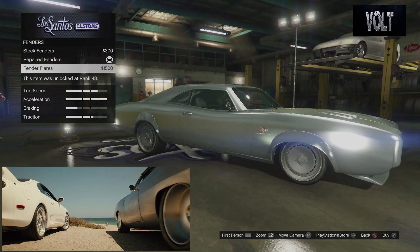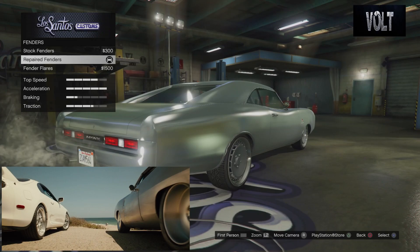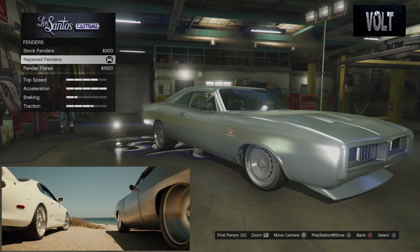After that, we move on to the fenders. You want to go with the repaired fenders. I was actually thinking about the fender flare to give it a little more of a wide-body design, but they have bolt-ons and we don't want bolt-ons — I just don't think it looks or fits well. I think the design I came up with looks pretty decent even though it's not wide body. You still kind of get that aspect of it, so definitely go with the repaired fenders so it's not all bent in and it's nice and repaired.